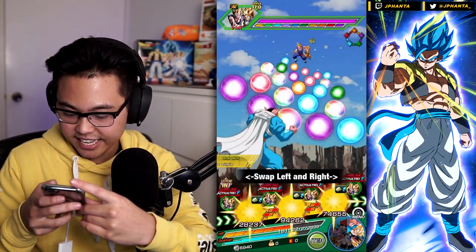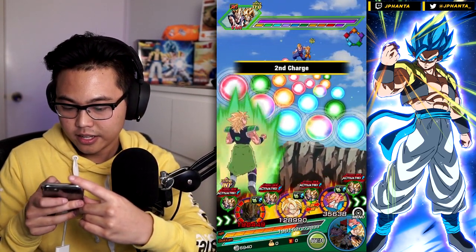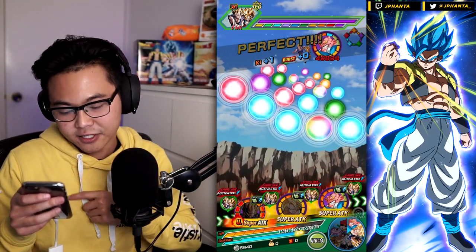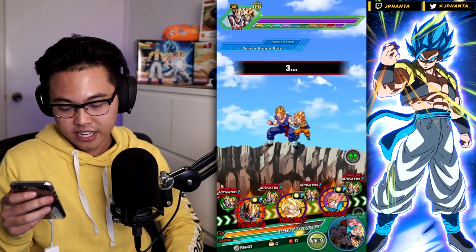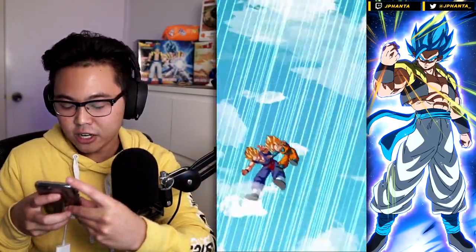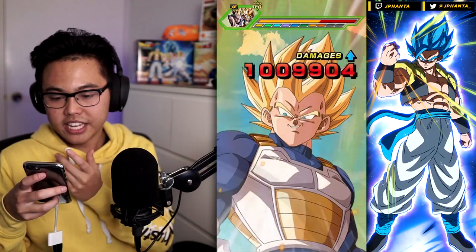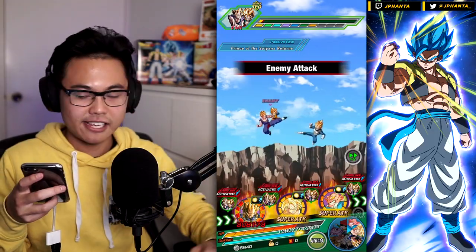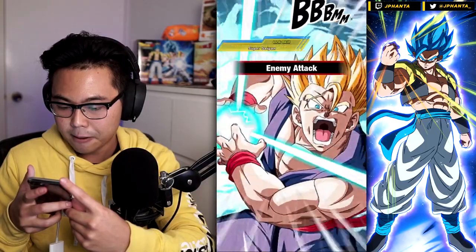Do we get an 18 ki situation? We do — that's really good. Then we get a super attack, and a super attack, and then we have a lot of blue orbs to get ourselves an 18 ki super for next turn. I could have ghosted here and got all those counters for Vegeto. I believe you cannot seal or stun on this event, specifically the last phases. Yeah, you cannot stun, you cannot seal, but you can lower attack and defense — that would definitely help. We don't have any debuffers in here though.